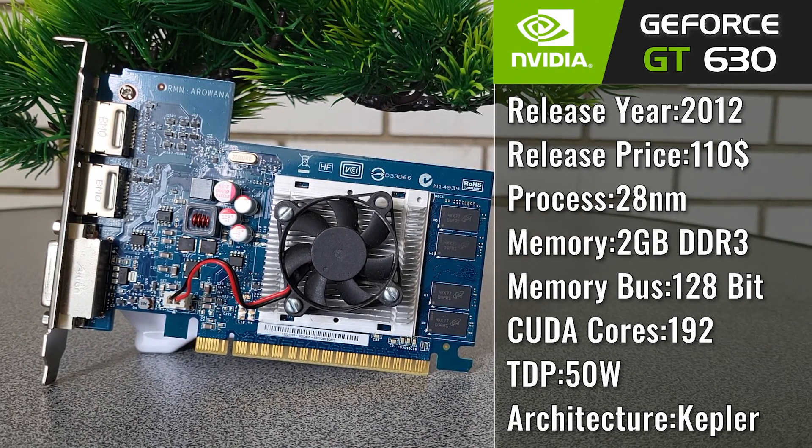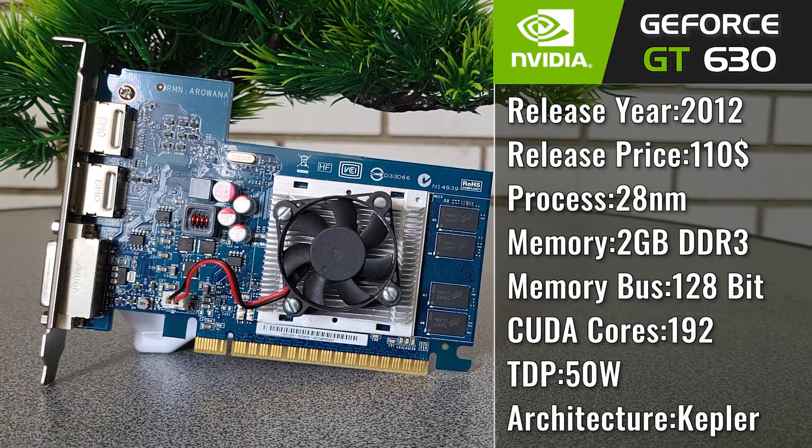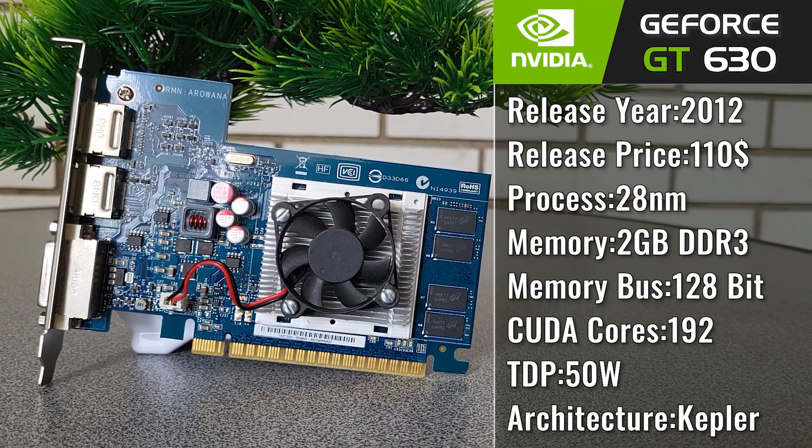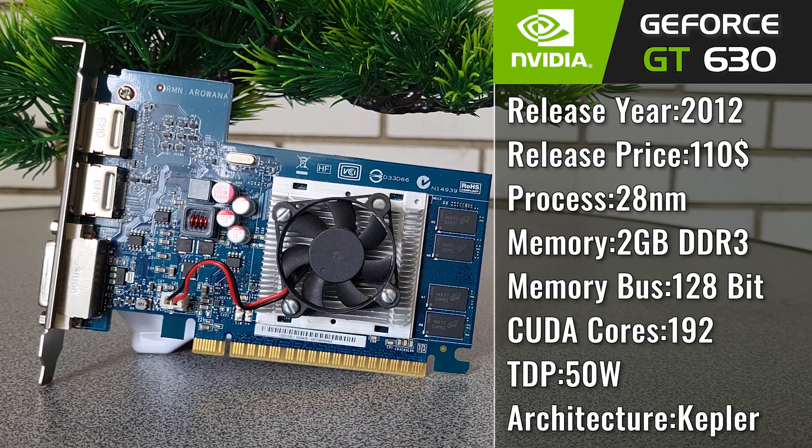10 years ago, it was quite common for NVIDIA to release a full range of GPUs from the same series, ranging from the GT 610 all the way up to the GTX 690. Somewhere in the bottom tier, you could find the 30 series of GPUs.